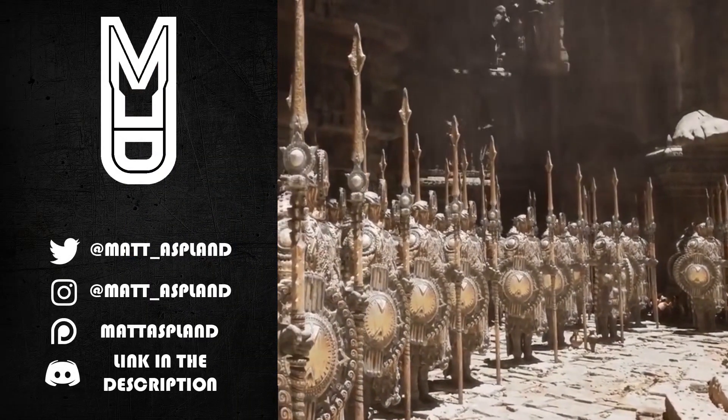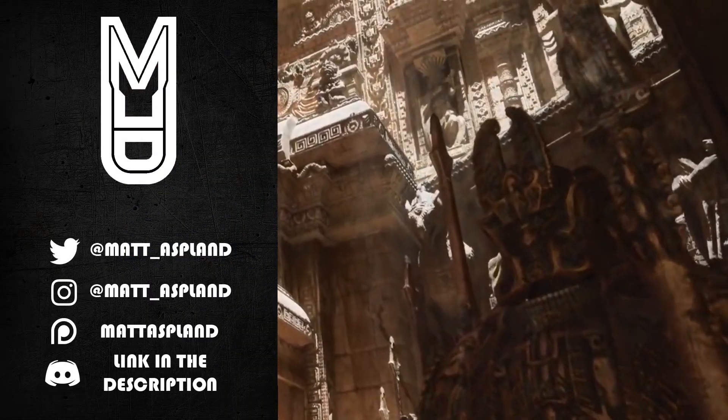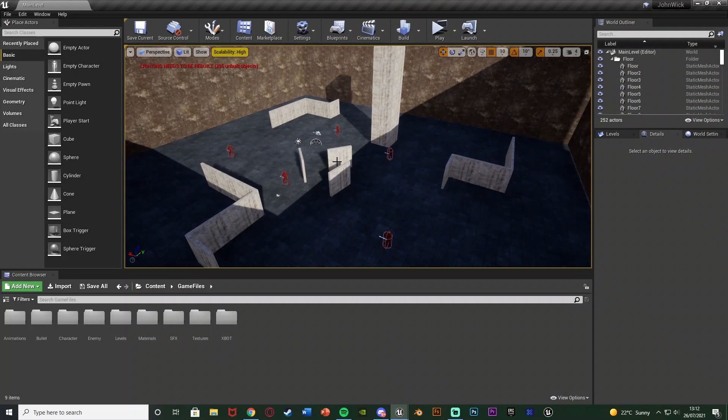Hey guys and welcome back to another Unreal 4 tutorial. In today's video we're going to be advancing upon our third person shooter minigame. We're going to be going over animating the enemy being damaged and dying as well. Previously we set up actually damaging and killing the enemy and today we're going to be animating this so it looks a lot better.